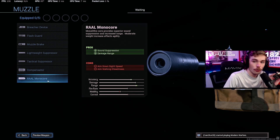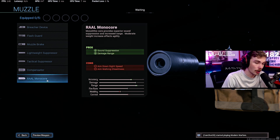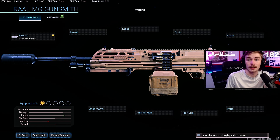It has its own specific suppressor — basically the agency suppressor or monolithic suppressor equivalent — called the Rau Monocore. You're definitely going to want to have this equipped. You always want a silencer on in Warzone so people aren't pinpointing you due to red dots popping up on the map, and so you're not getting third-partied all the time.